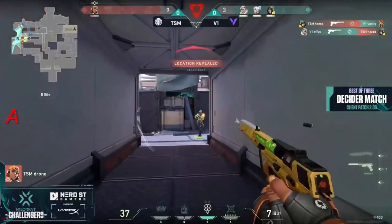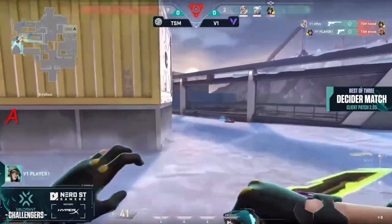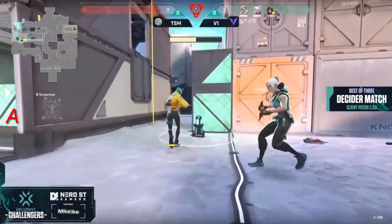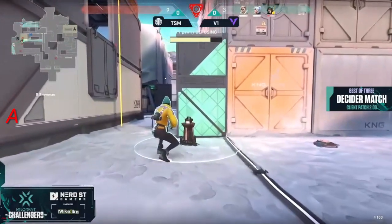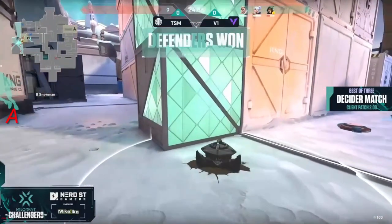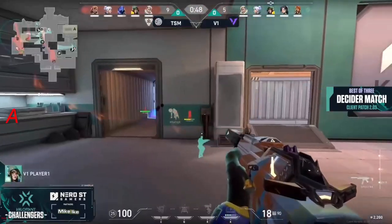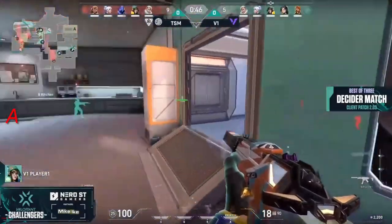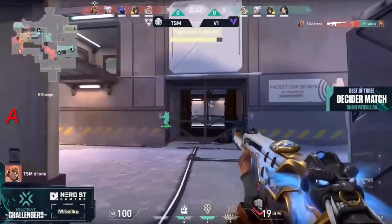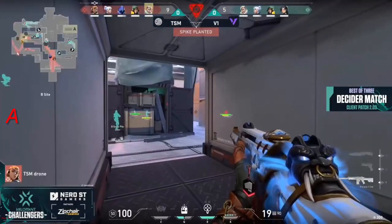This would be a huge round for Version One to pick up, and they're one player away from doing it — they do just that. Now we see how TSM battles back: do they force or hang on to their pistols? Either way it's four on the board, and V1 a team you cannot count out. V1 already getting some pretty big access to B — a lot of V1 funneled over towards kitchen and mid side. Drone even sneaking around gets vanity — spots one out towards snowman — one is up in kitchen.